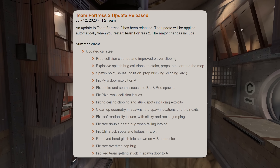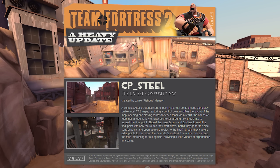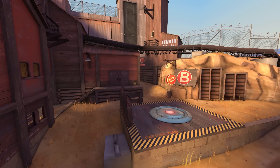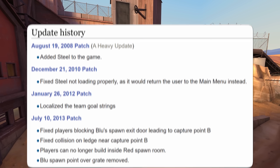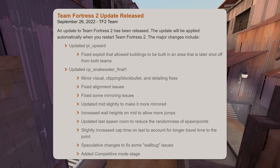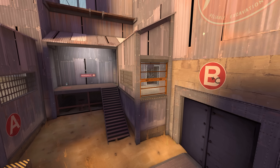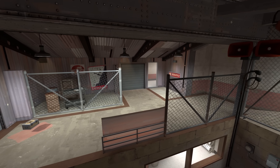One of TF2's oldest maps just received an update. Steel, which was released back in 2008 as part of the Heavy update, has undergone some major changes. In the past it got a couple of bug fixes, which is pretty normal — we've seen that done with other maps — but this time they went as far as changing the layout, adding new doors, and remodeling entire portions of the map.